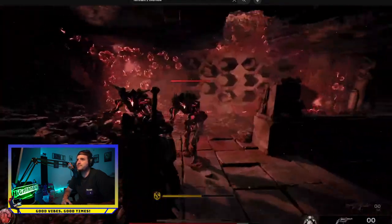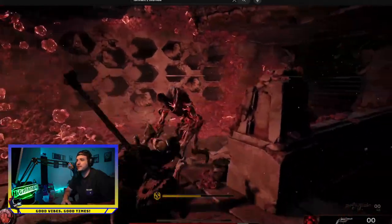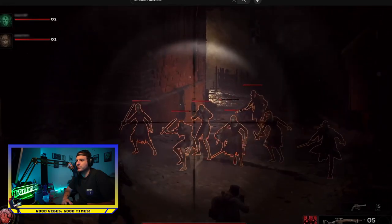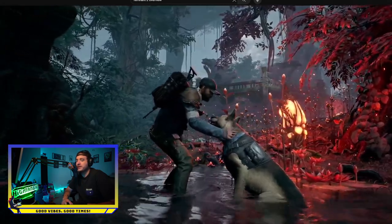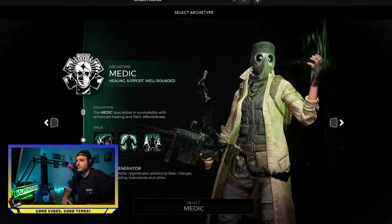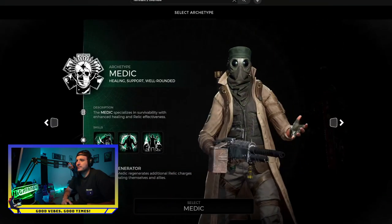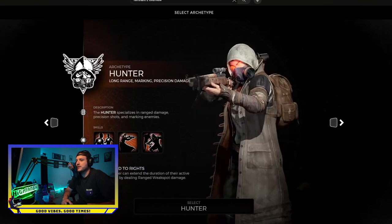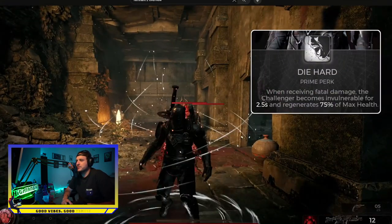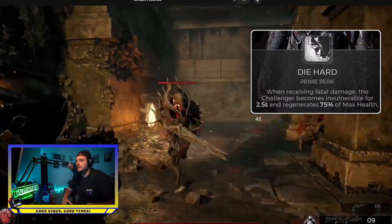There's that Legion fight again. Legion fights like a multitude of people. The Hunter had just marked all of that for bonus damage. You've got the Handler pet and his doggo. This giant wielding lava man, showing off the archetypes again. This is the diehard perk from the Challenger archetype — when receiving fatal damage, the Challenger becomes invulnerable and can come back and keep the fight going.